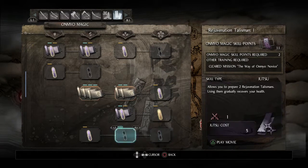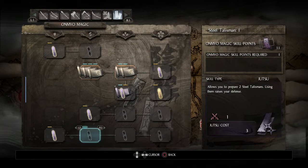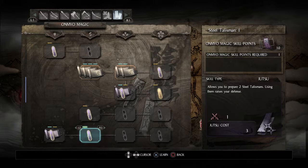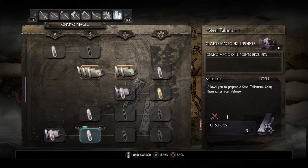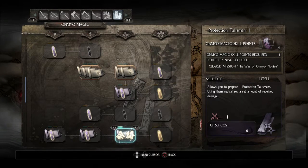Health regeneration isn't too useful honestly in this game - elixirs are all you need. But if I do plan on playing a more tanky build, steel talismans should come in handy raising my defense. And this seems like an even better version - using them neutralizes a set amount of received damage. Let's pick up both of these.